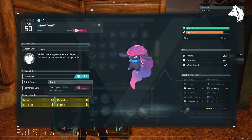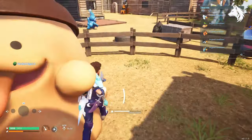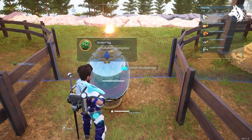That means you can breed two pals together until the baby has the traits you want. Here I bred a Gamoss with a Foxparks until I got a baby offspring that has both Rare and Ferocious traits on them. I also had a chance to get a third trait on this one, but those were the only two that I cared about.